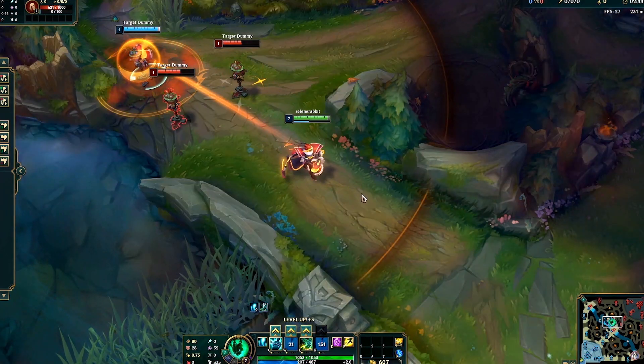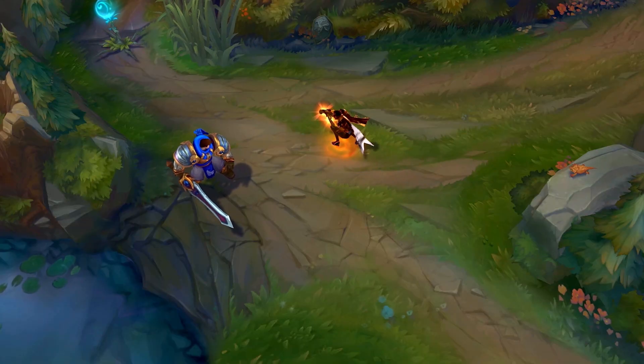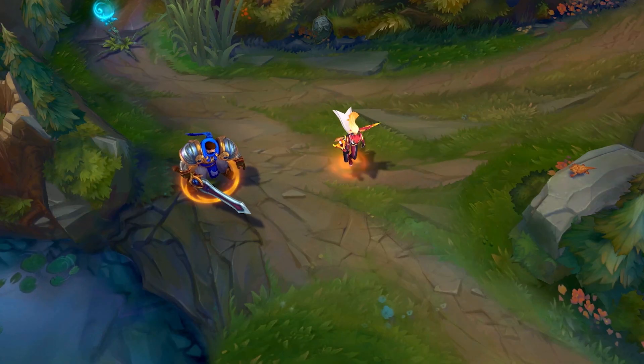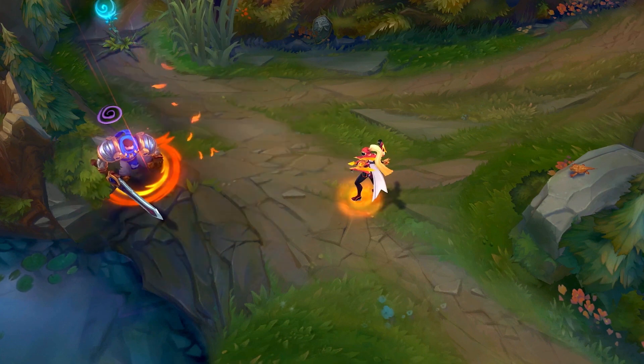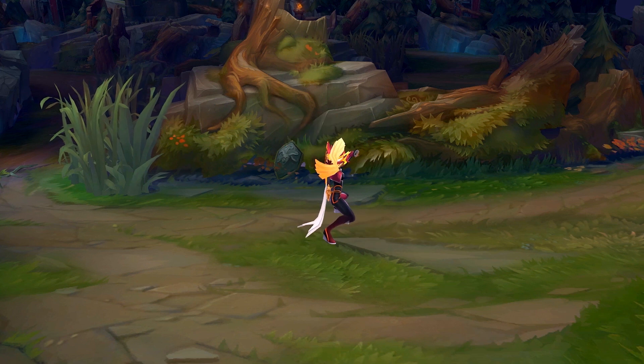But we tried to avoid maroons and near-black scorch marks. To keep everything very energetic, ephemeral, and positive and feel like a superhero, we kept everything bright and saturated, and it really helped keep it in its own space.